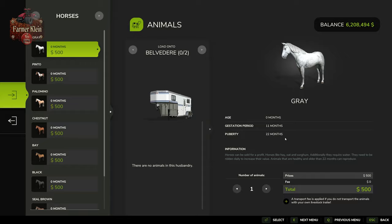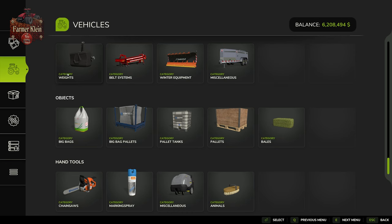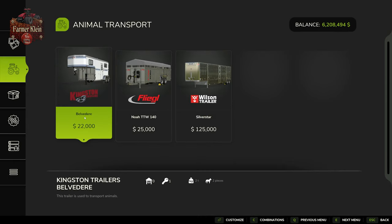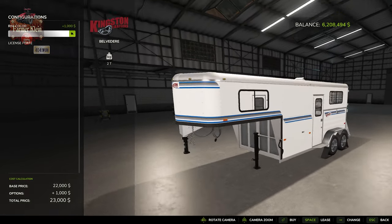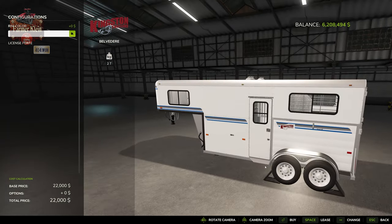Now let's go to the shop. Under vehicles and animal transport, we have a Belvedere trailer for $22,000. We're going to be able to transport two horses and two horses alone — that's the only thing we can use this particular trailer for. We do have a little bit of customization on the rim color, and that's about it.